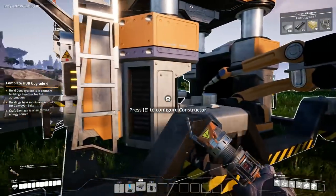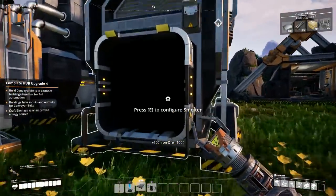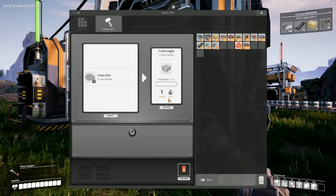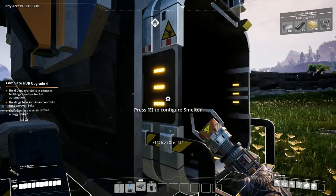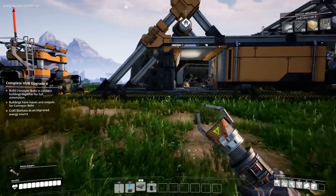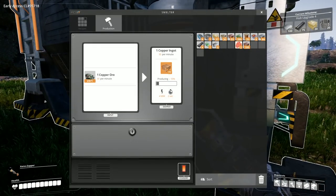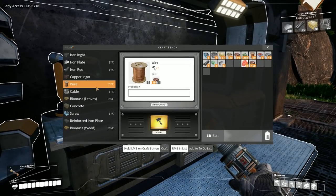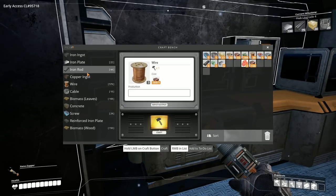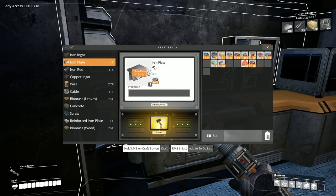The iron rod constructor produces 15 a minute and the plate one produces 15 a minute as well, so we probably need to double up on iron plates because the smelter is producing 30 a minute. We actually need another constructor to get maximum throughput. The copper setup over here is going to make copper ingots, and for wires we need to check the production rate. Wire production — we need more screws and probably another constructor. It does take a lot of screws to make everything.